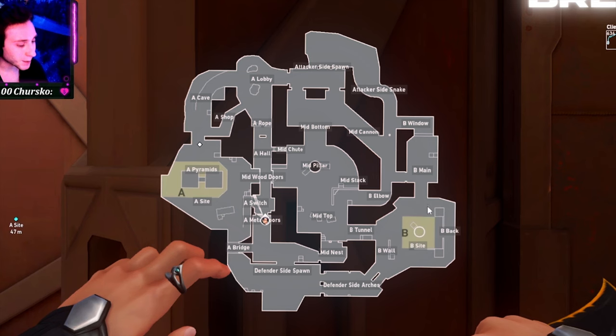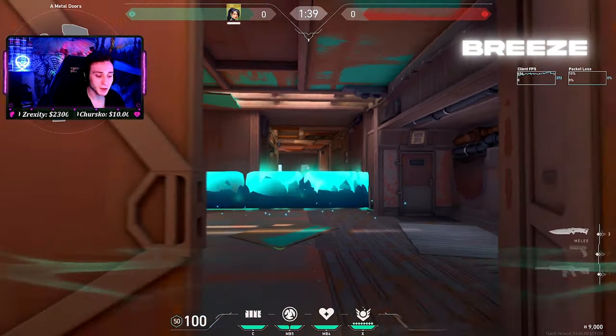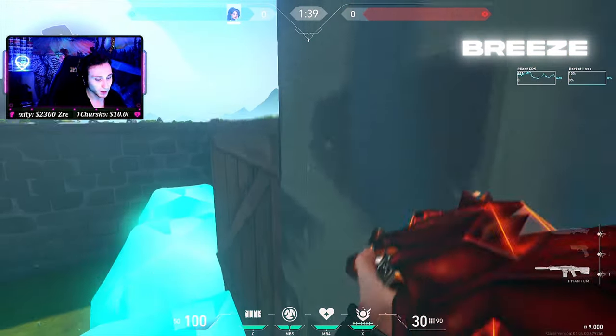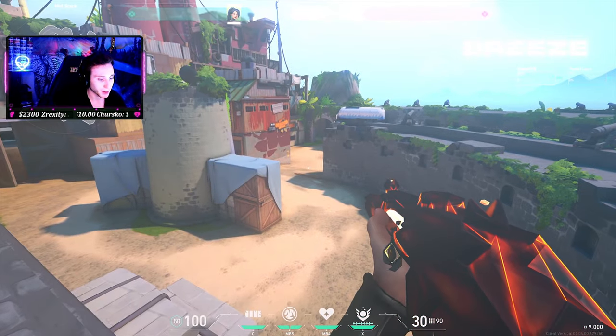On Breeze, you can play either of the mains and that's fine, but I want to show two other things I like to do. First, I like to wall off halls — you just don't have to worry about it. The other one I like is at elbow: if you put a wall right here, it gives you a perfect little head glitch into elbow and you can also see all over middle from there.